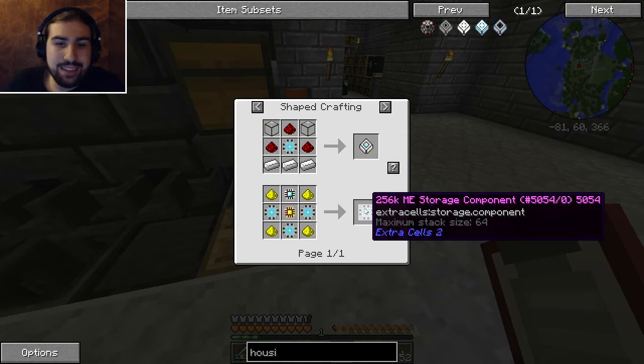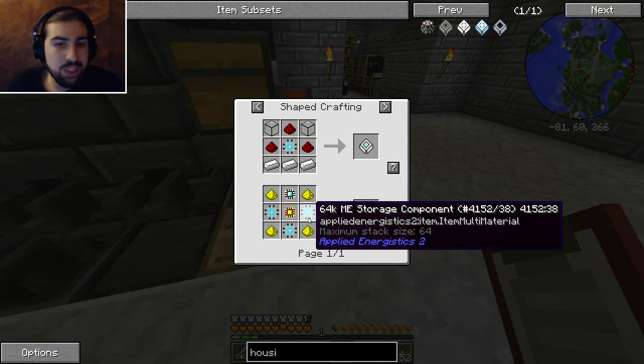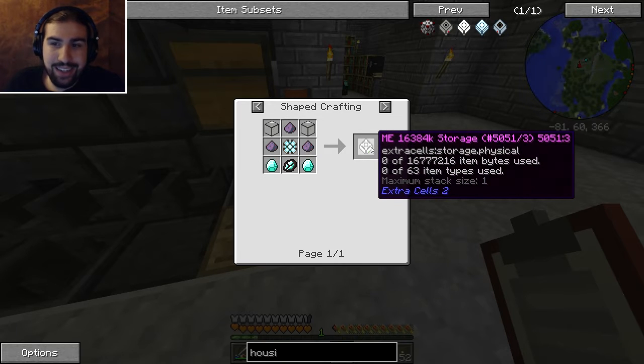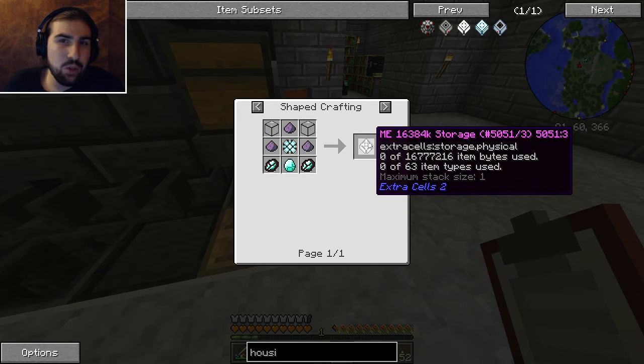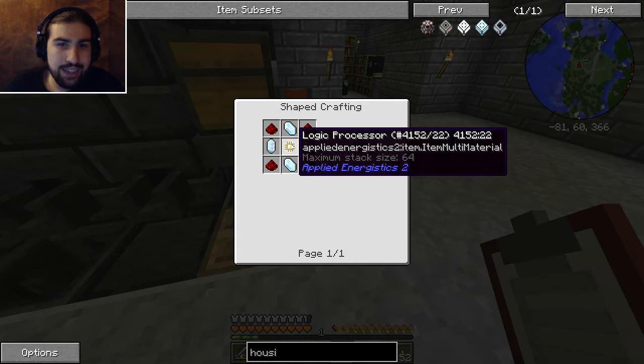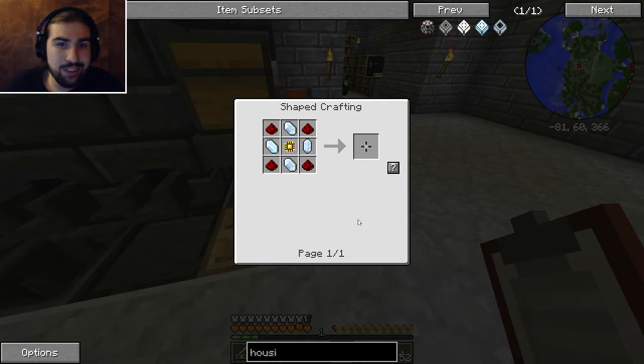There's a bit of lag there, but here it is - ME storage housing. This is the easy way to make them. I'll just make two because that's all I can make at the moment. Instead of going through the whole process, I just take a storage component and craft it with the housing to make it. Also, there's a higher cell I didn't remember - from Extra Utilities I think. Wow, that's expensive. Pretty much every cell requires three of the previous tier of cells, which is why this gets so expensive. I should explain a bit how the storage works. You can only store 63 different types of items, but items are measured in bytes. A 1k cell needs a logic processor, Certus Quartz, and Redstone.